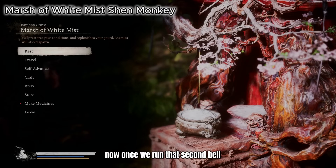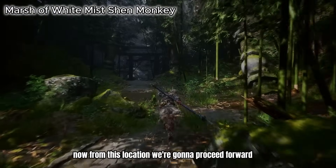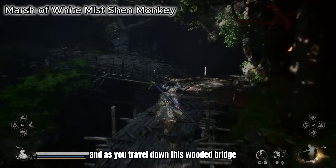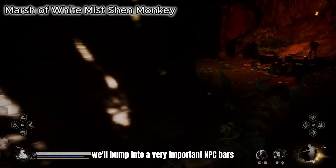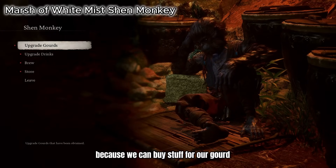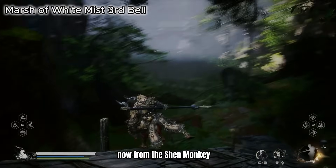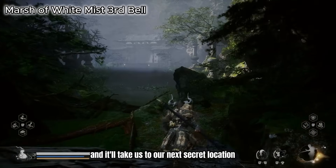Now we've rung the second bell and we're going to the Marsh of White Mist shrine. From this location proceed forward and as you travel down this wooded bridge, hang a right and you'll bump into the Shen Monkey NPC. The Shen Monkey is important because you can buy stuff for your gourd and also buff and upgrade your gourd here. From the Shen Monkey, keep heading down the same wooded bridge and it'll take us to the next secret location.